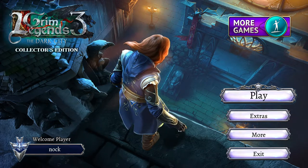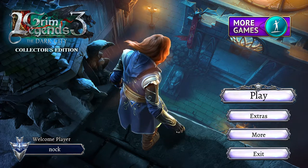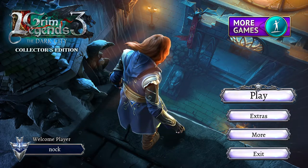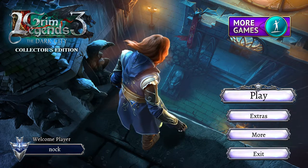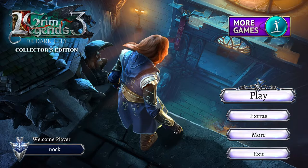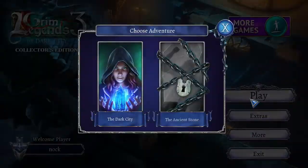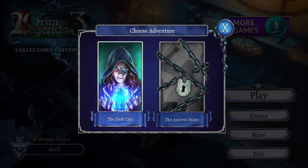All right, everybody, welcome back to my playthrough of the next of these hidden object puzzle games. This one is called Grim Legends 3, The Dark City. There's a little menu screen with different perspectives. Without further ado, let's jump in. Looks like we've got some bonus stuff after this one as well. We will be playing on Expert.